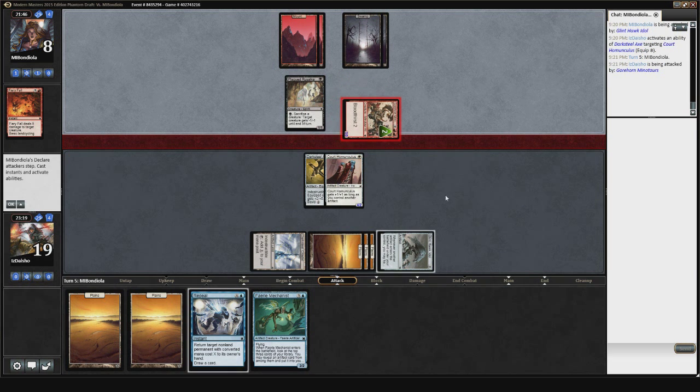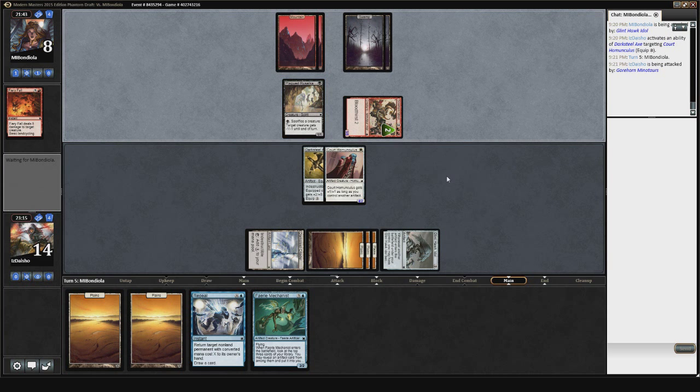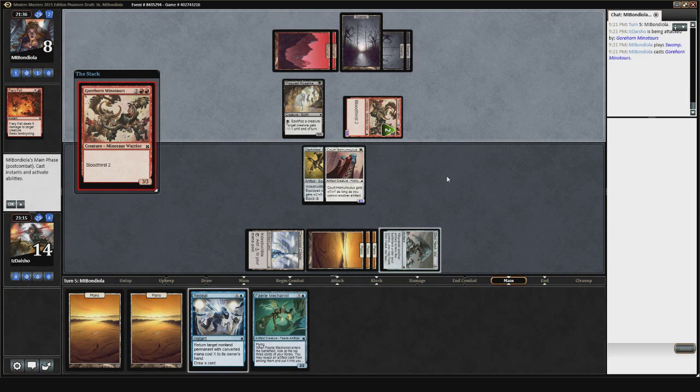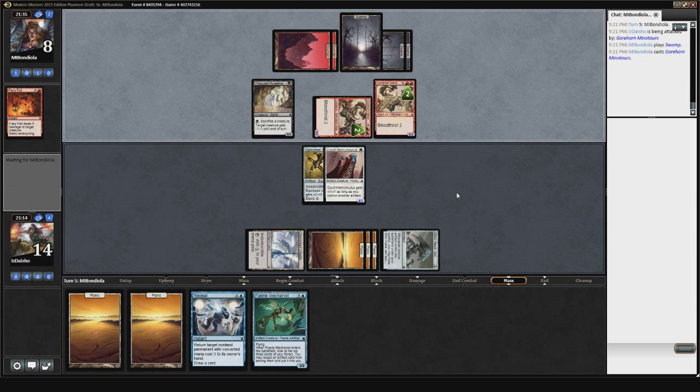It's a pretty obvious attack. Of course, he can turn on Bloodthirst again, which would be very unfortunate for me. Not Vampire Outcast — another Gorehorn Minotaurs is definitely trouble. Drawing an island there is great though.